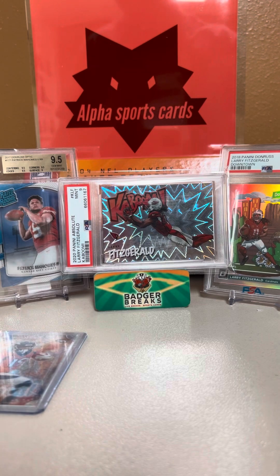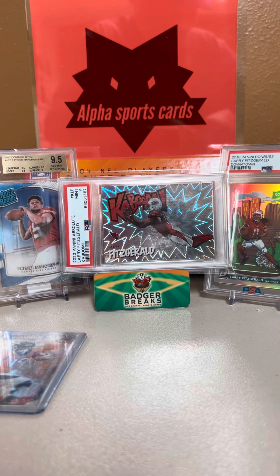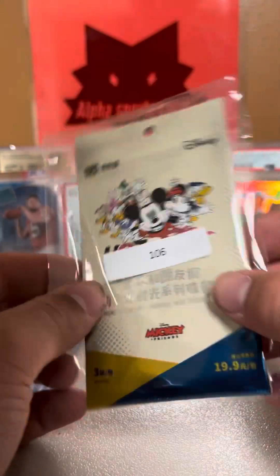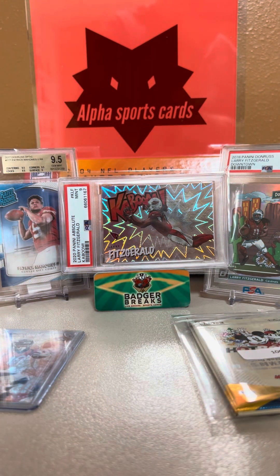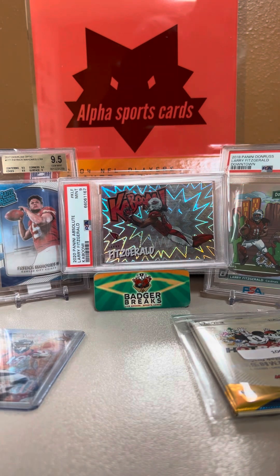We got four more packages left. I want to save one till the end — I know that's one card I got which is really nice, and I'm really excited to open it up for you guys. We got two Disney packs out of that brown packaging. That is pretty cool. I know you can hit some big cards — I remember once upon a time the Mickey sailing card was like 20 grand. I don't know a ton about the Disney stuff, but I think that was a giveaway.